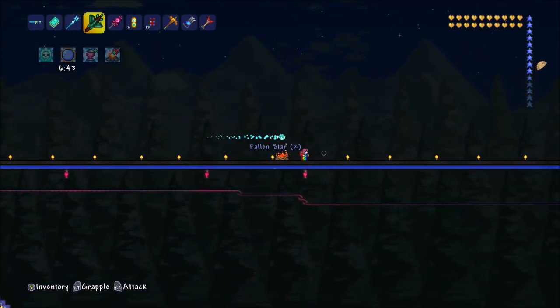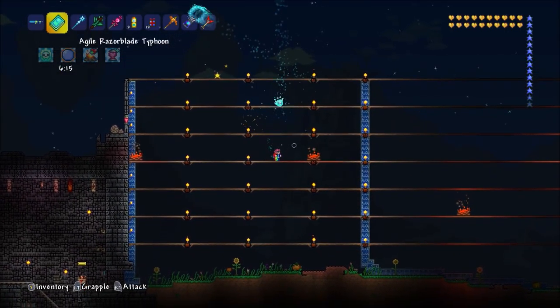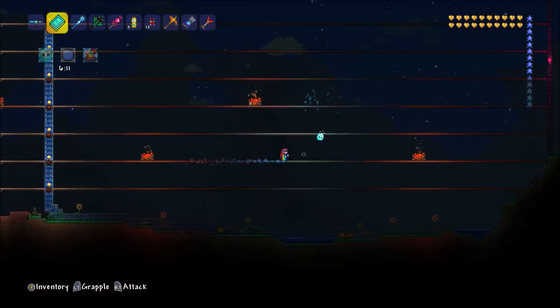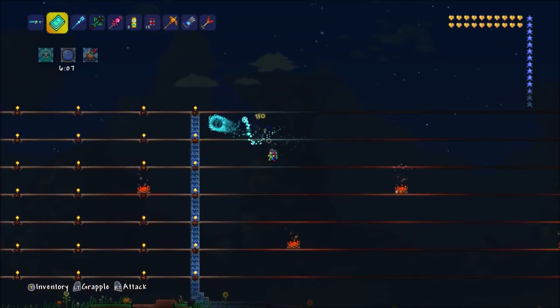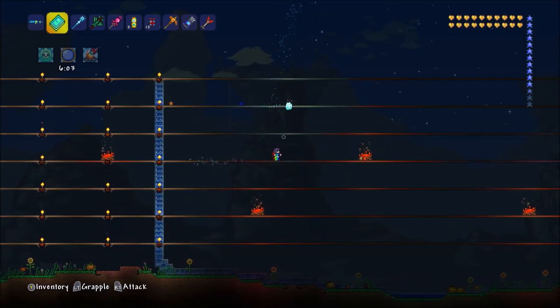Number four is to create a Lunatic Cultist arena. This one's really simple — you just need something to make it a lot easier when you're defeating him, because he teleports around and also summons other versions of himself. Just have campfires and heart lanterns and you should be fine.